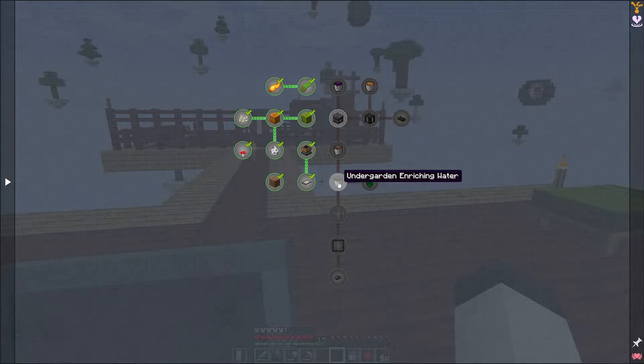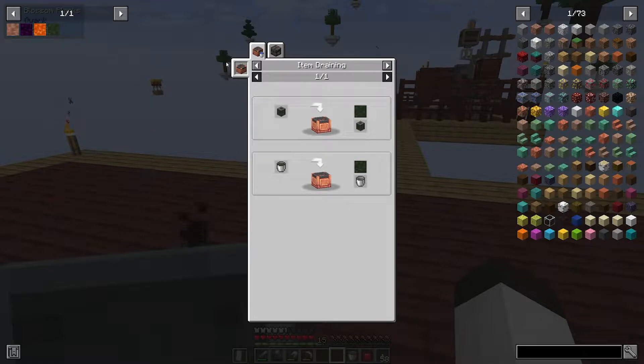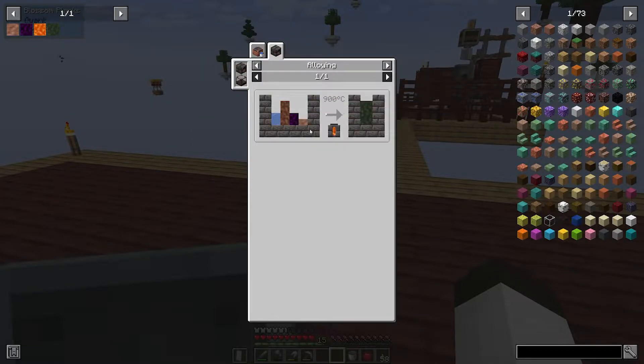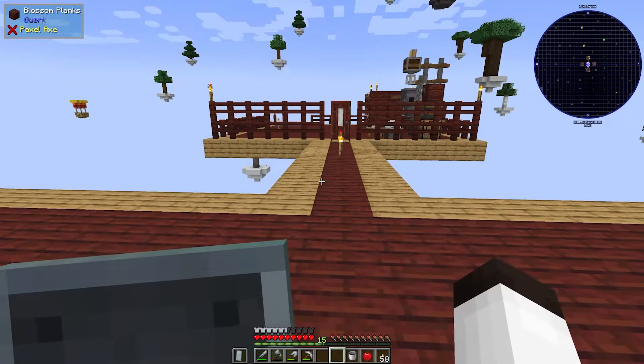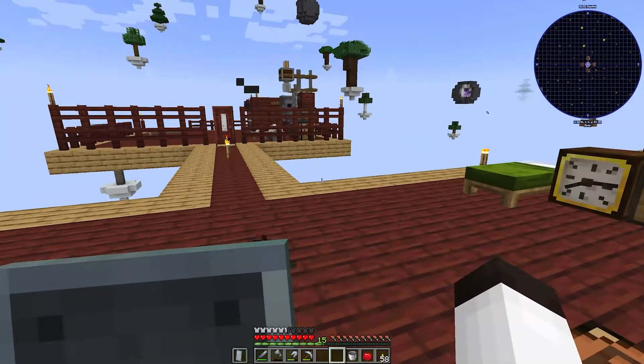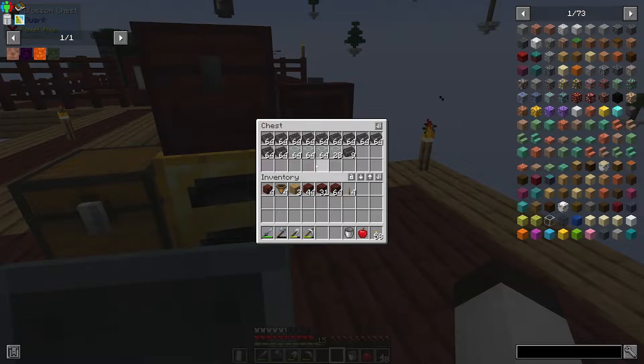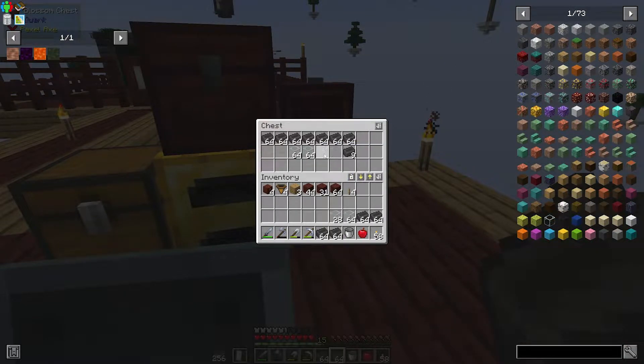Now we're going to work on the smeltery side. The goal is to get the undergarden enriching water. Looking at the recipe, we need mushroom stew which is a liquid, virulent mix which is a liquid, molten clay which is a liquid, and lava. I saw in a video by System Collapse where he used four mini smelters and carried the tanks to the big smelter. We're going to do the same — make four mini smelters. I've got a lot of seared bricks and some glass.